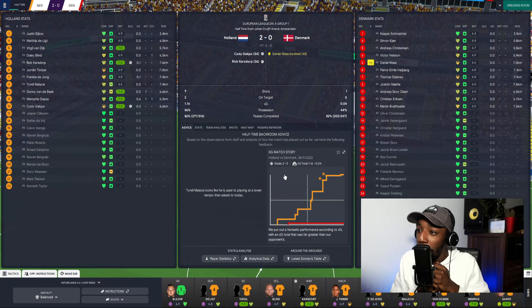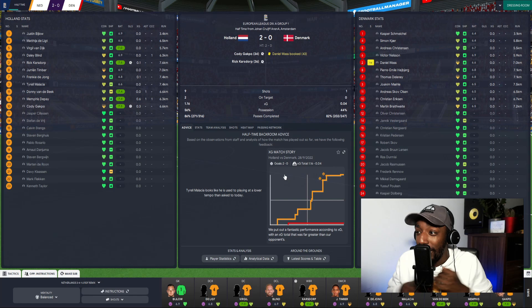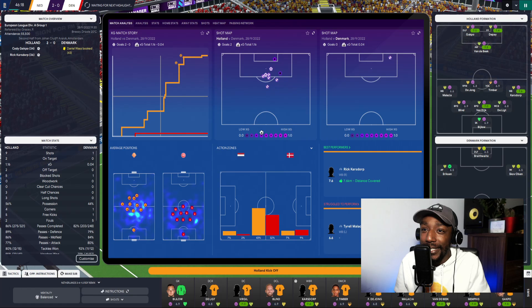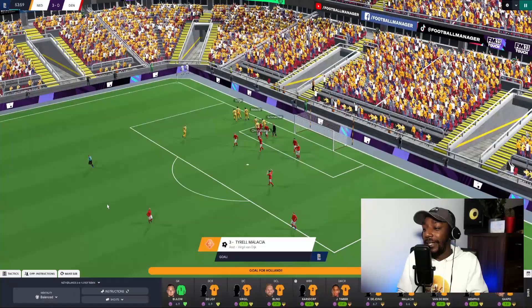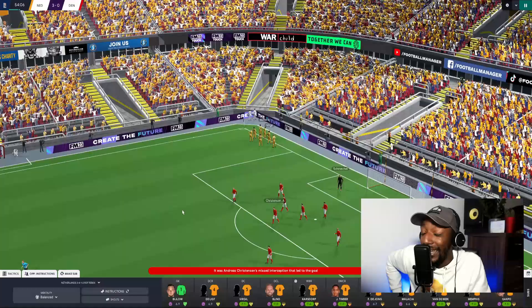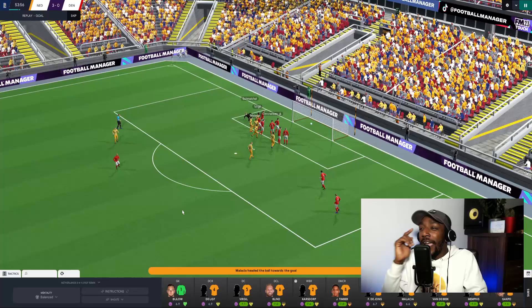Absolute emphatic finish — lovely build-up from the Netherlands. Denmark don't close us down quickly enough and Klaassen in acres of space smashes it into the top corner. It's halftime: Netherlands 2, Denmark 0. Nine shots, Denmark only having one. Their xG at 0.04, we've seen 56% of the ball and completed 86% of our passes. In the second half, Frankie de Jong with a free kick — it's headed in by Malen, assisted by Virgil Van Dijk via a knockdown.